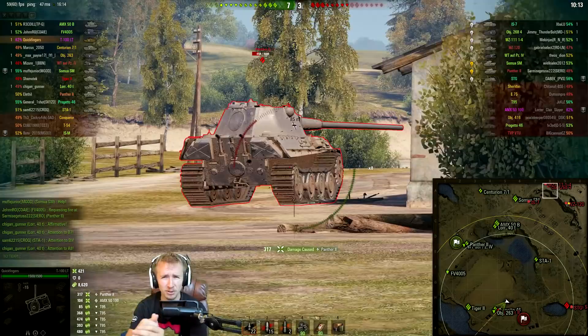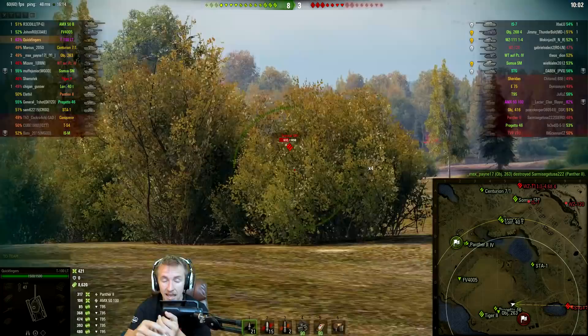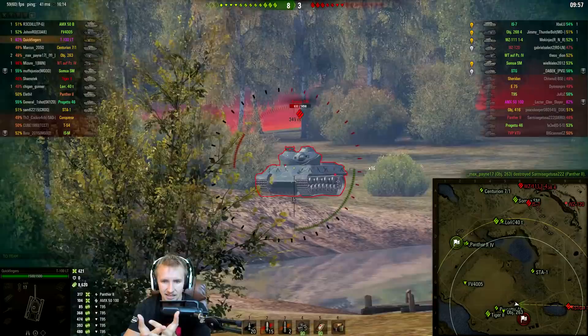Other crew skills useful on light tanks: off-road driving can be very useful because you're going pretty much everywhere in your lights, and anything that increases your track traverse helps — especially if you're in a light tank that for some reason has poor track traverse, like the ELC Even 90 or ELC AMX, for example.